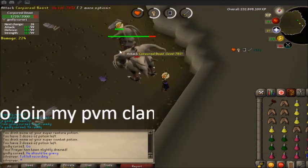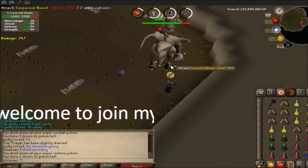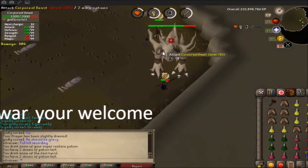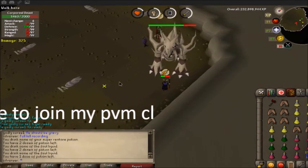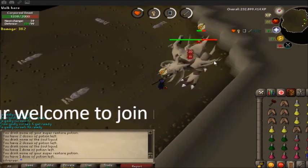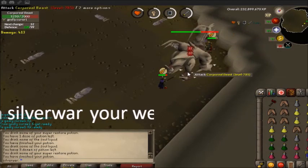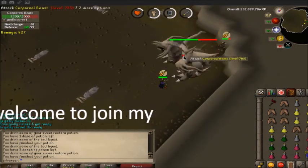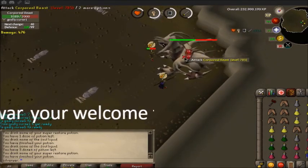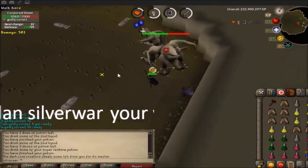This works because the spear heals you. See how you're still attacking — restores and super combat still let you attack too. Usually if you're good enough you won't need too many supplies because the Guthans will heal you. It's mainly just about preventing yourself from being KO'd.